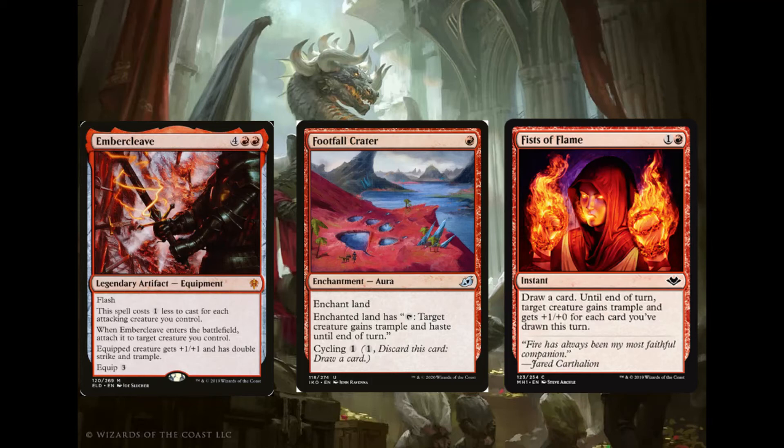Footfall Crater is a really underrated card from Ikoria — it's an enchant land with: tap, target creature gains trample and haste until end of turn. It also has Cycling 1, so if you don't need it you can get rid of it. This basically becomes a 1-mana land enchantment that effectively means pay 1 mana, give target creature trample and haste until end of turn. This is more of a budget pick for this deck, but it's still just a great card. A lot of people should consider playing it in more red decks, particularly Voltron.